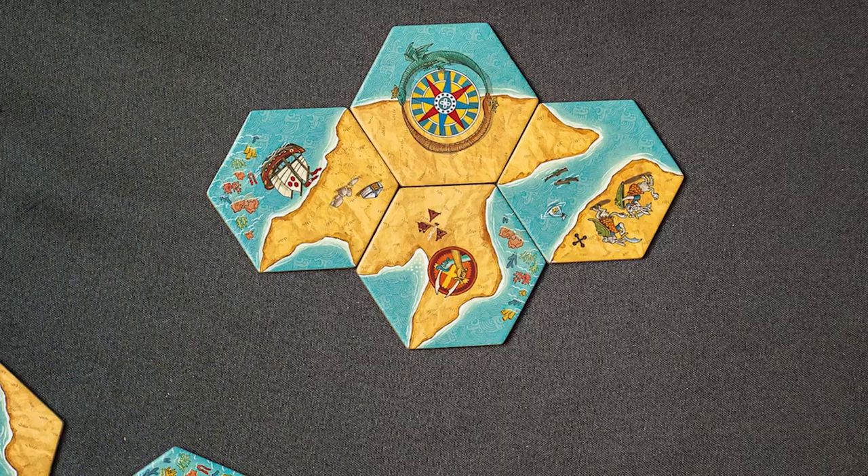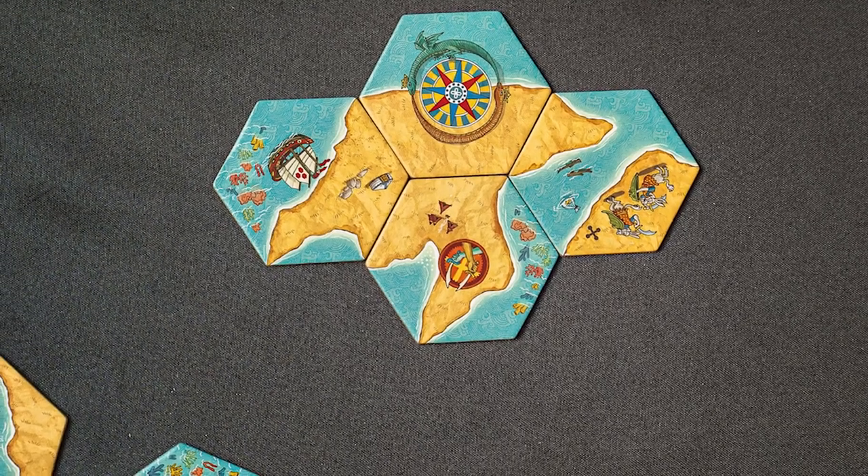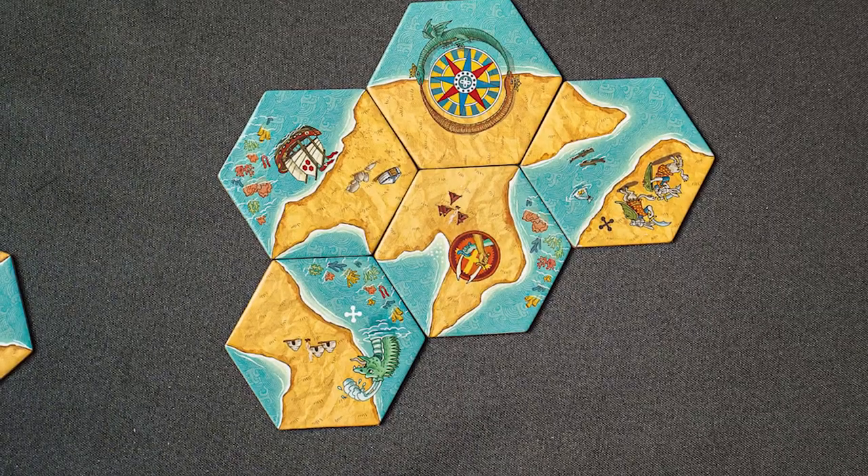In Land vs. Sea, players will either play as Land or Sea. Sea is laying tiles trying to close Sea segments to gain points, and same for Land. When playing with two players, one player will play as Land and the other will play as Sea. In a four player game it'll just be two vs. two.